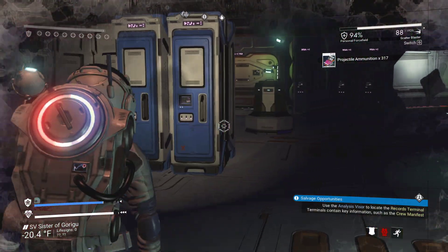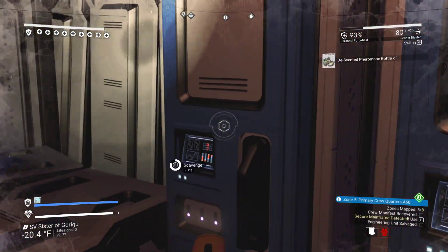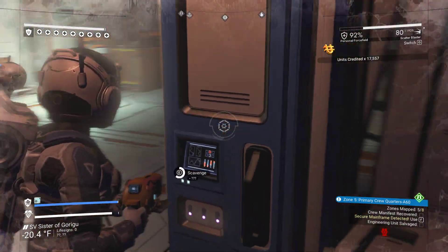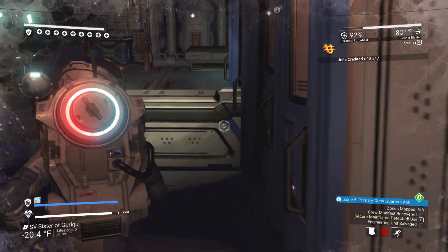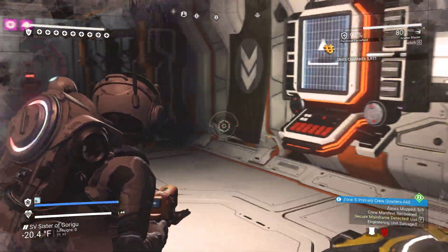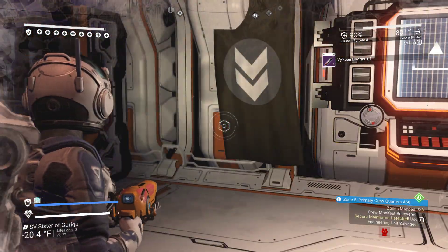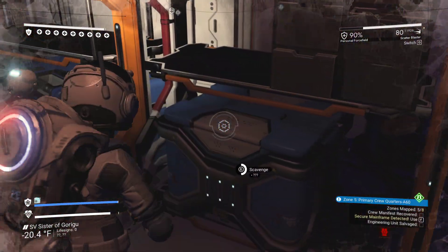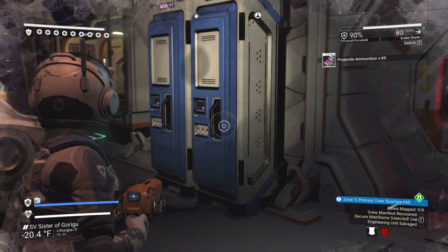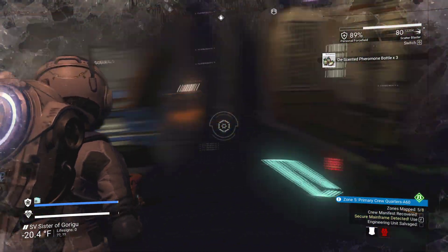There goes my cold shield. Someone made a comment that I never turn on these heaters — it just takes extra time to turn them on and I don't plan on standing here for very long. When you're doing these freighters, don't turn on the midship's teleporter because it raises the likelihood that you won't teleport out to the exit after you're done in engineering.